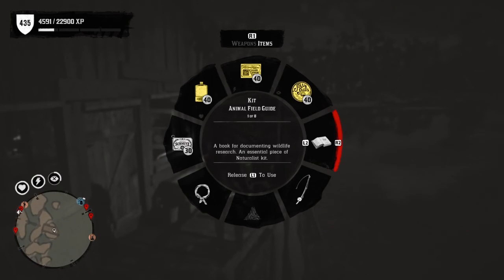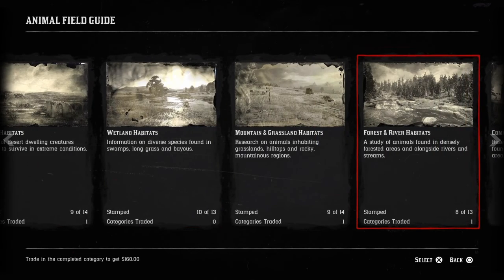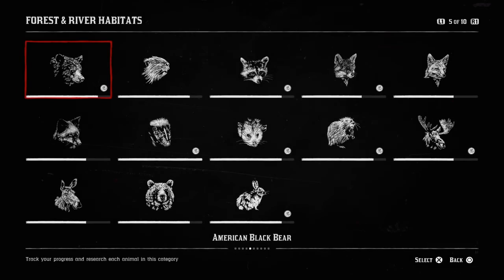For three forest or river animal samples taken, forest and river animals consist of bears, beaver, raccoon, foxes, skunks, possum, and muskrat — three samples from those will work. For the seven medium animal samples, bear and moose count the same way — just get a sample of those and that challenge will be completed.